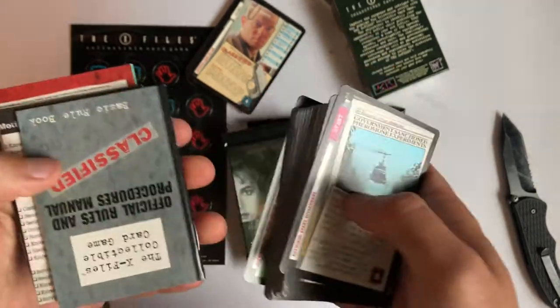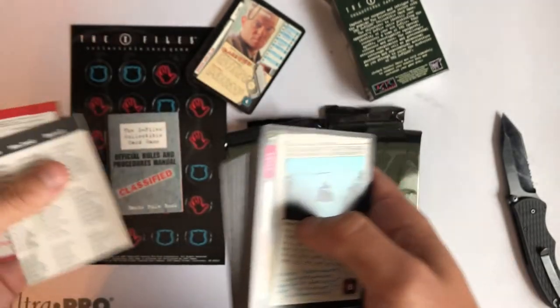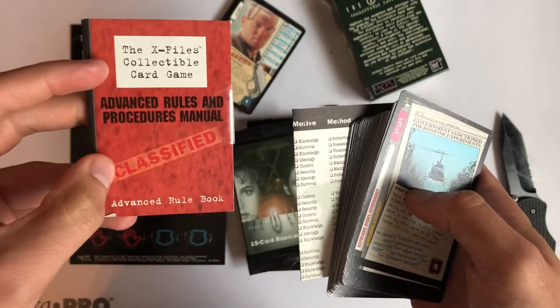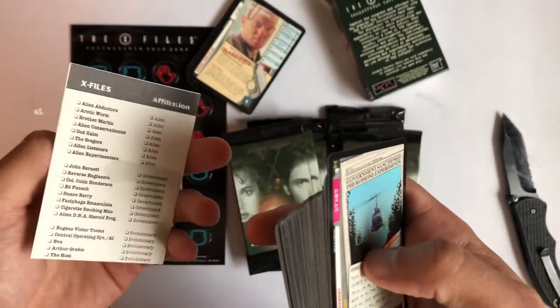What kind of stuff do we get in here? Let's see — there's an official rules and procedures manual. There is also an advanced rules and procedures manual. And it looks like a card list.